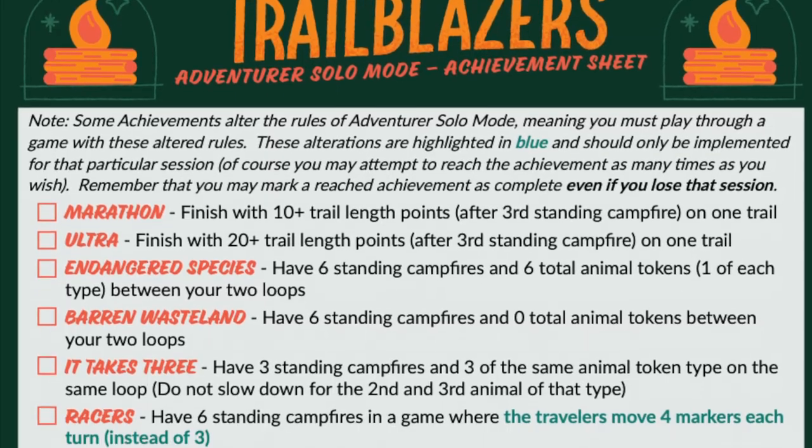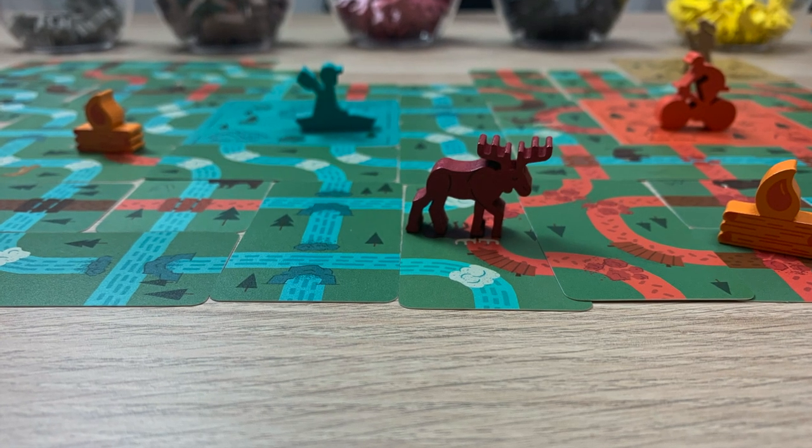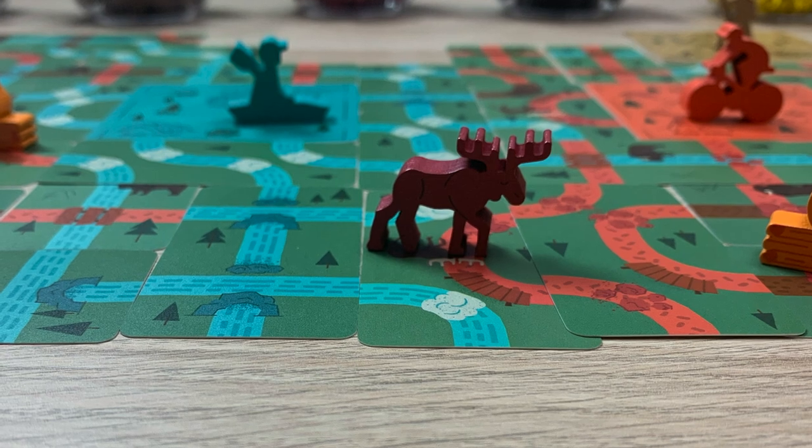This also comes with a solo component — a puzzly solo mode with around 20 different achievements you can aim for, and you can also just play to beat your high score. Lots of versatility in this game, amazing components, and a beautiful, well-thought-out theme. This is a game I definitely recommend and our family has really enjoyed playing it around the table. I hope this allowed you to get an idea of how Trailblazers works and if it's a good fit for your gaming table. Give this video a thumbs up and be sure to subscribe — we'll see you later.